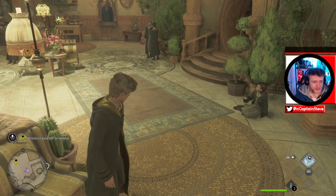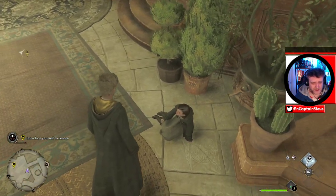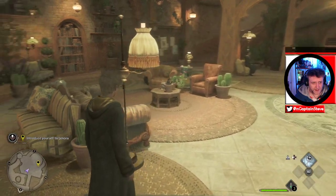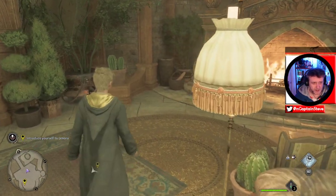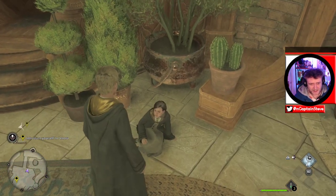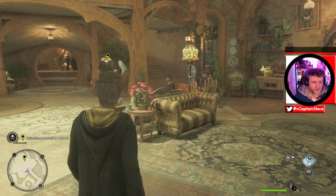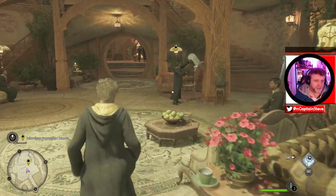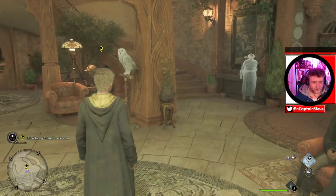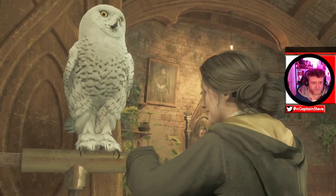I'd imagine there's going to be people doing many different playthroughs. You do know that there's a freaking sofa right here? There's a sofa, there's two chairs, but no - you would rather sit next to a cactus. I can only talk to the people with yellow markers on them, which kind of breaks immersion a little. Beautiful owl - okay, you like owls do you? I like owls, that one's a bit scary though.